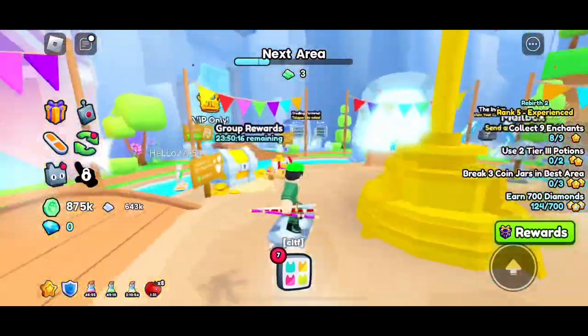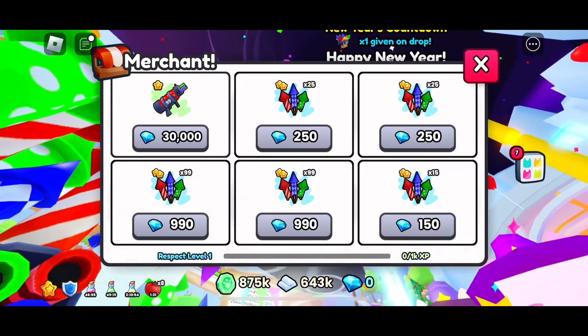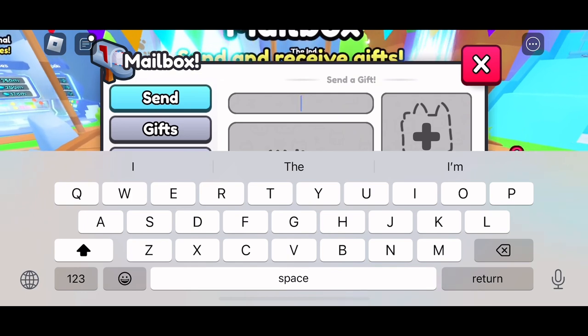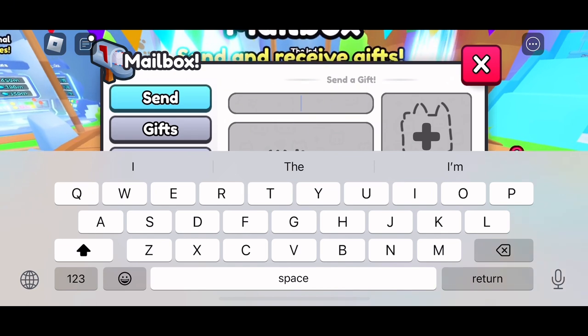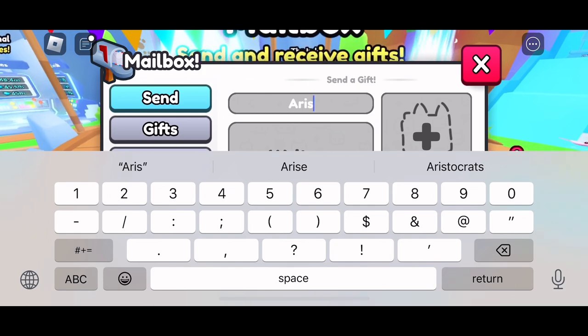The Preston shop has something for 30k — I don't think anybody's gonna buy that. If you guys want some gifts I can send them to you. Join our clan — me and my friend's clan is called CLTF. His username is aris underscore eight nine ten. I can send you guys gifts from the mailbox — just like and subscribe and hit the bell.